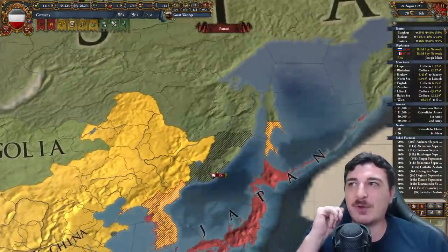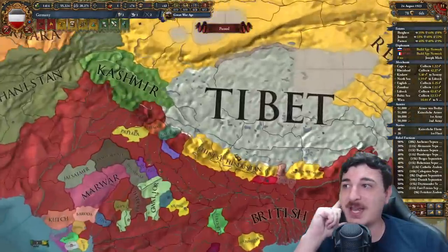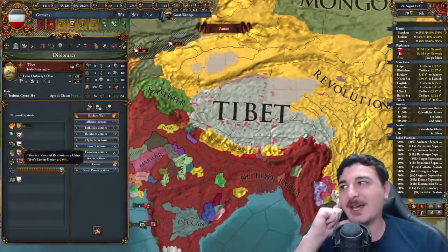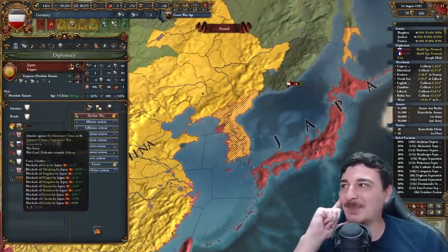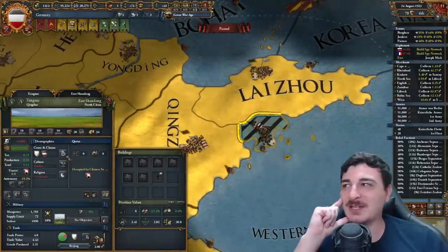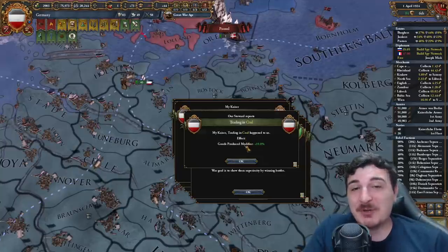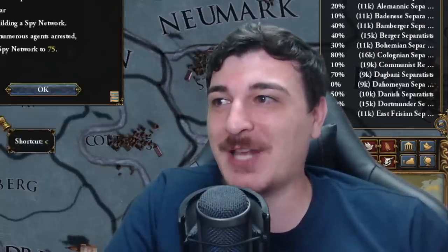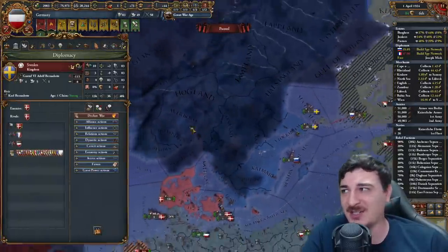Revolutionary China is kicking everybody's ass — they managed to take out Nepal, even Bharat, and Tibet is their vassal. Japan's even getting their ass kicked by the Chinese. I got rebels that will likely make the province in Tsingtao defect to the Chinese. We just got 10% goods produced modifier from trading in coal — that's a massive boost, probably close to 100 ducats all by itself.